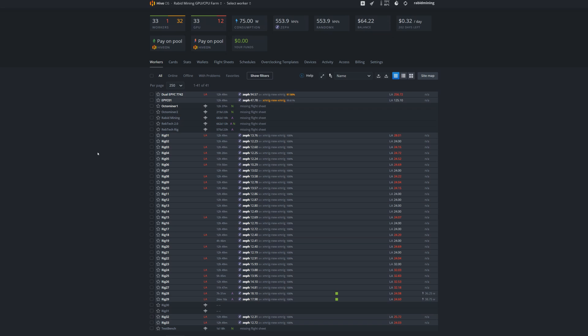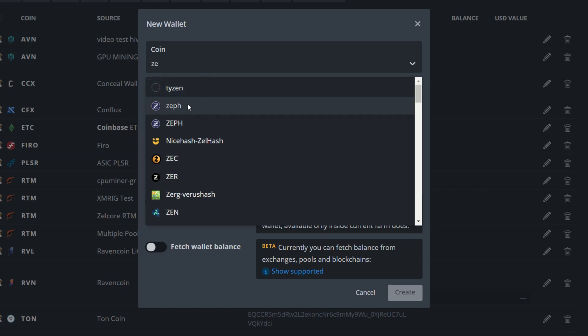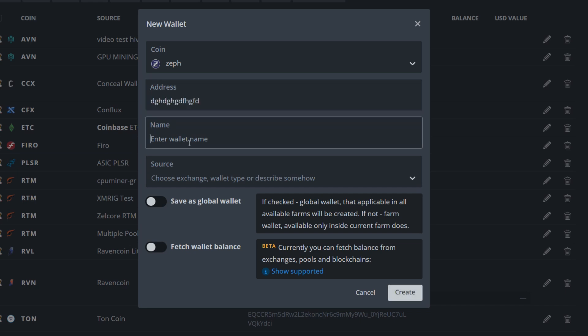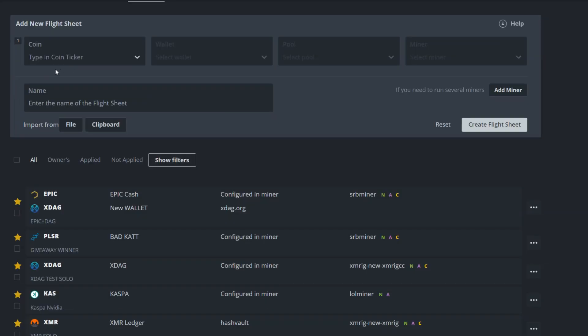Now let's jump into HiveOS. Go into whichever farm your CPUs are in, click Wallets, then Add Wallet. Under coin and ticker type Z-E and Zeph should pop up — it's added by default in HiveOS now. Paste your wallet address and name the wallet whatever you want, such as GUI wallet, web wallet, or exchange name, so you know which wallet you're mining to if you have multiple.